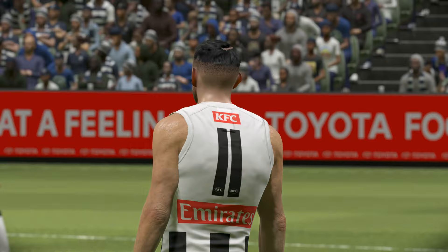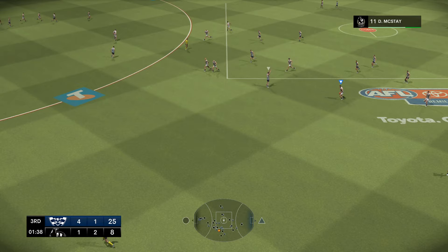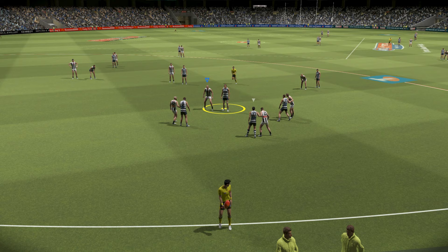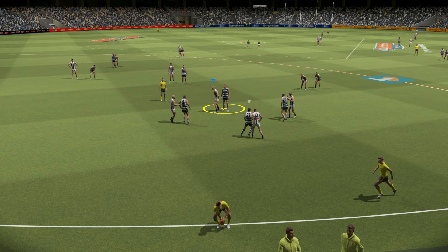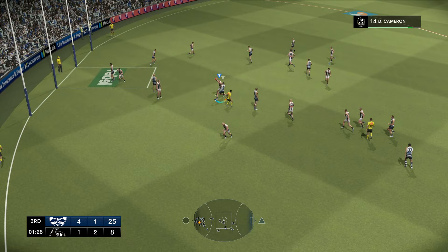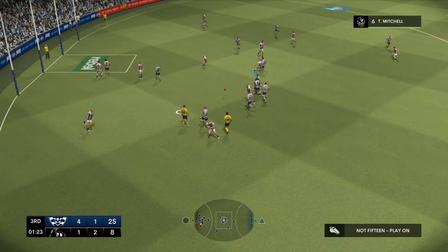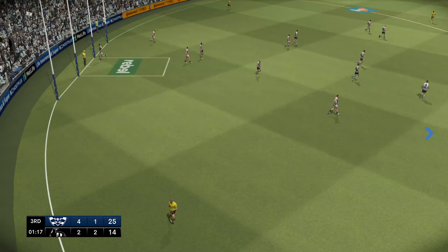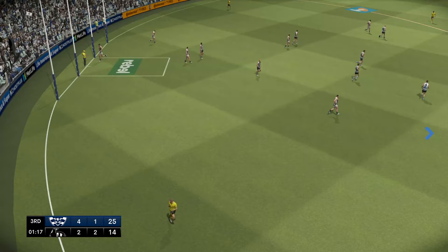Need to switch on here. I'm really noticing the difficulty upped a bit. We just put it into a boundary throw-in, still trying to get used to it, still trying to learn how the AI reacts. Hopefully I have a more difficult and competitive career mode on the hardest difficulty. Mitchell, Cox plays on — probably shouldn't have. But Hoskin-Elliott now turns and we get a goal back. It's a two-point game here at the MCG. A little bit of sloppy football by the Cats, but the Pies are trying to come back.